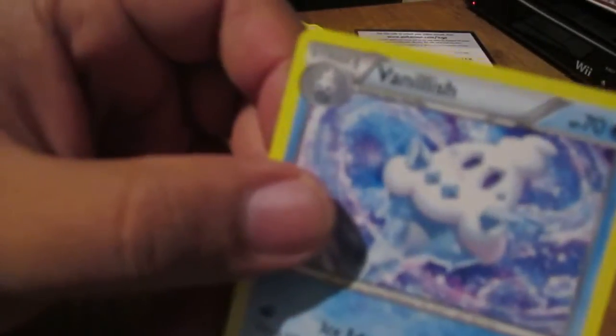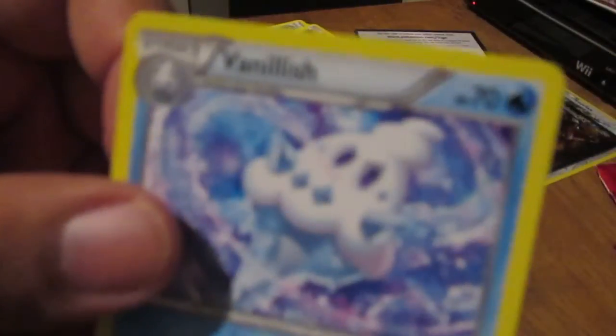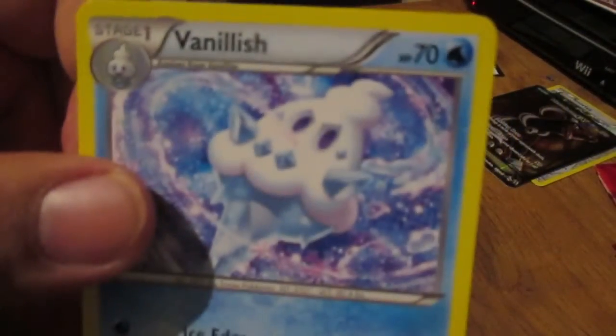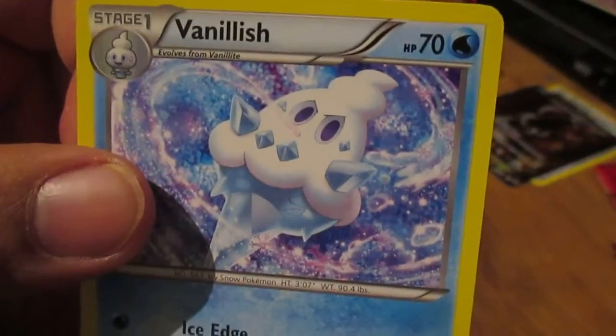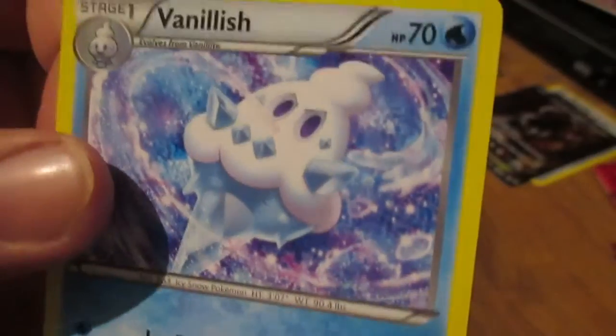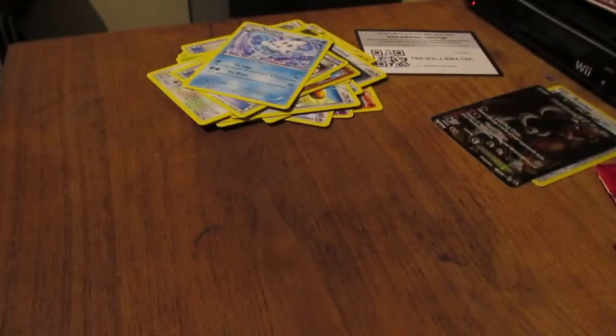We have a Vanillish. That's kind of weird. A Vanillish — it's an Ice Cream, or Icicle, an Ice Snow Pokemon. What the deuce? Pokemon nowadays are just getting weird.